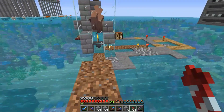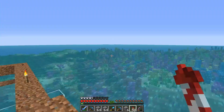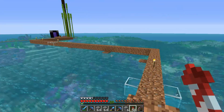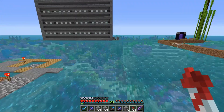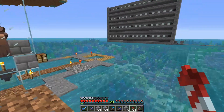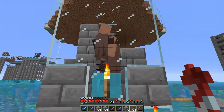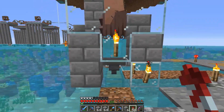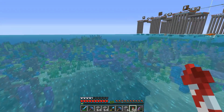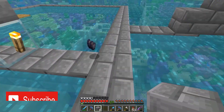Back on the server, we need to figure out where everything is going to go. We've got the villager breeder here, the sugarcane farm there, and a lot of room - but it's water, and redstone and water don't mix well, so it'll need to be a couple of blocks above the water. I'll plan everything out - we need a way of getting the villagers out, an area to convert them, and an area to hold them.